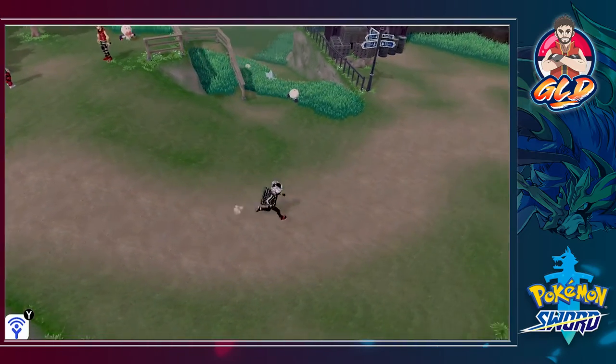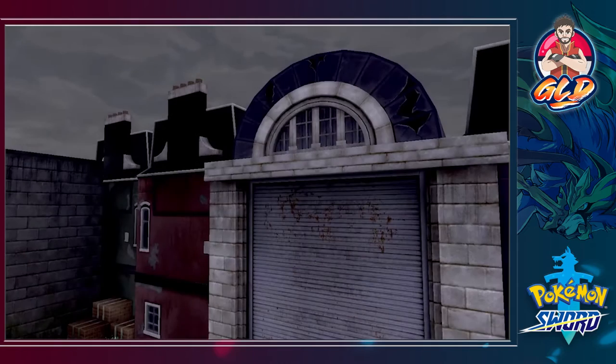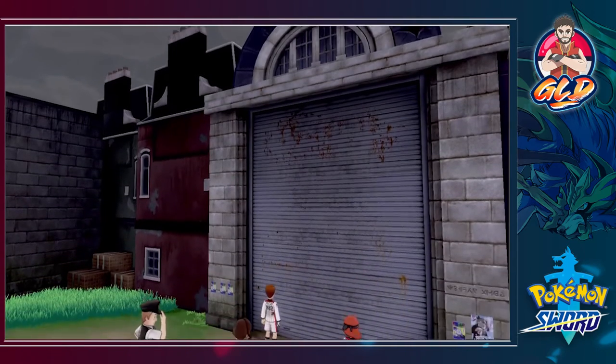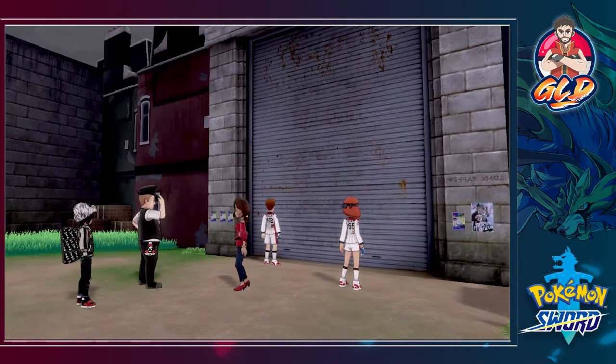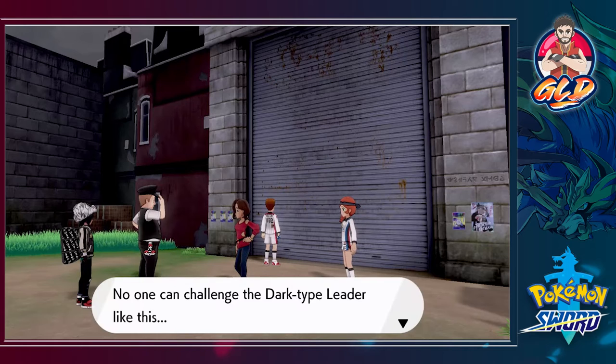Here we are in Spikemuth and something is going on right here, something big. Spikemuth looks run down. Someone says: 'I can't enter Spikemuth so I've just been hanging around here the whole time — no one can challenge the dark type leader like this.'